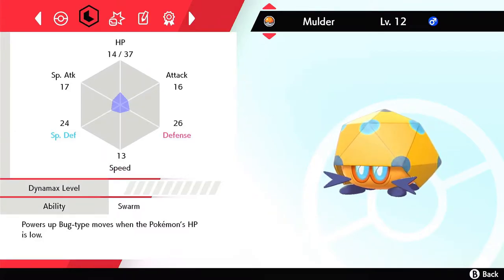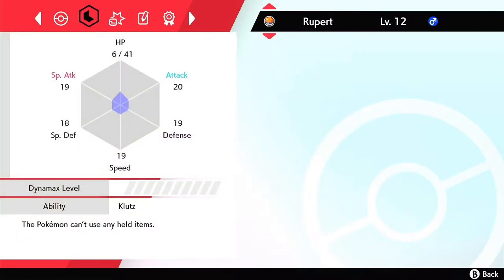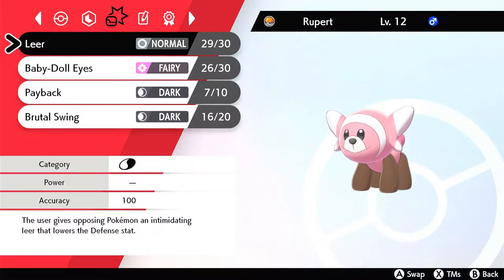Mulder is doing excellently — high defences, quite a lot of hit points, and the moveset with Reflect and Light Screen discussed last episode. Very happy with the defensive contribution. Rupert is our newest. Unfortunately, its ability is Klutz, which isn't great as it can't use any health items — basically a useless ability — and it has no fighting moves yet. Hopefully soon we'll pick up a fighting move and have good coverage.